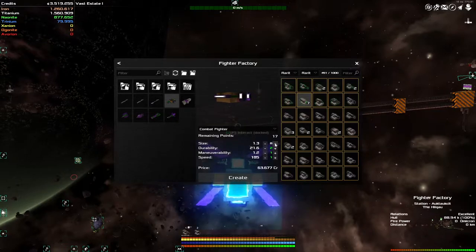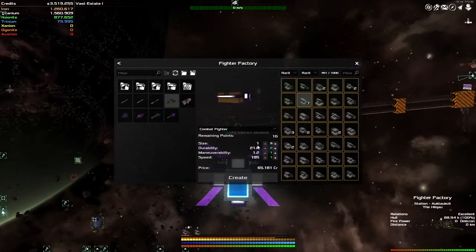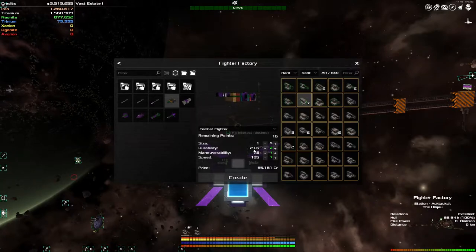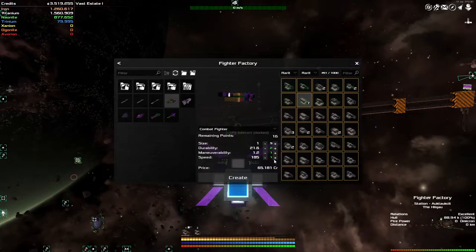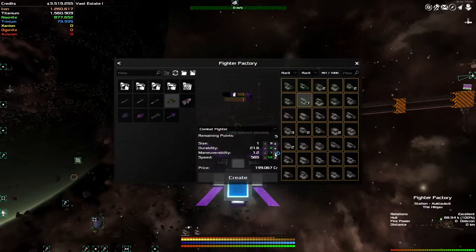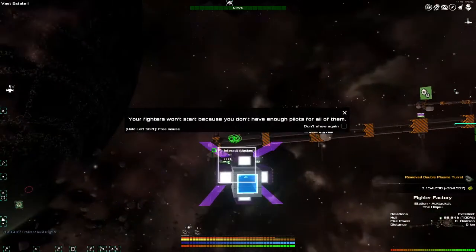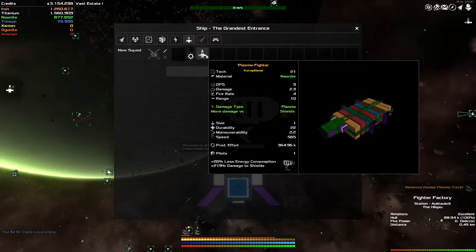We can put points in here up to a maximum of eight to get this to nine - and this is the amount of size it takes up in your hangar. Just from spending those points I've been able to store eight more of them. Durability - if they get shot, how many shots they can take - I don't care, they're cargo. Maneuverability - I don't care. The rest of the points are going into speed. Can't put more than 12 in there, so we'll put the last five into maneuverability. So much better, though it's gonna be quite expensive to buy a lot of them.